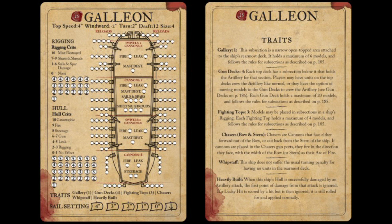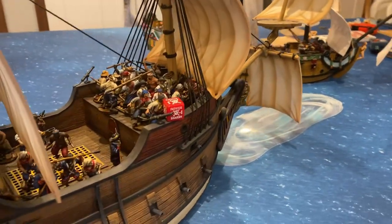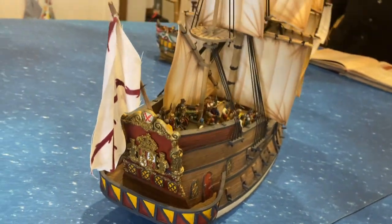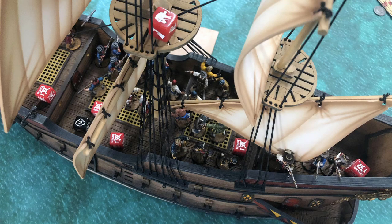The Galleon has a hull fortitude of 5 and hull integrity of 7. It takes 24 hits to drop this ship down to 1 fortitude. The rigging has fortitude 4 and integrity 6. The ship's draft is 12. The forecastle can hold up to 26 models, the main deck up to 35, the quarter deck up to 27, the poop deck up to 18, the gallery subsection in the back up to 6 models, and the two fighting tops up to 4 models each.